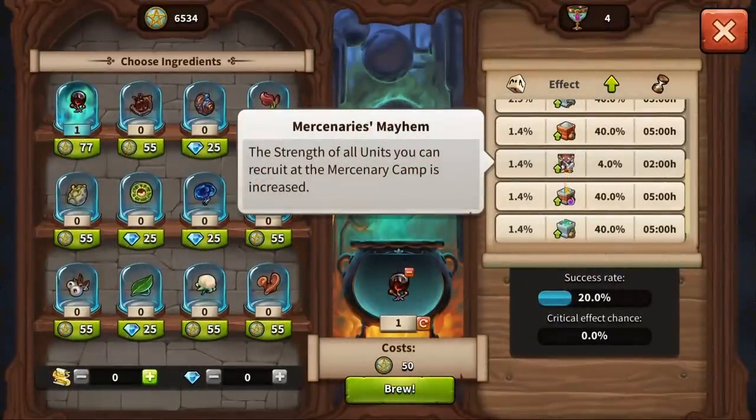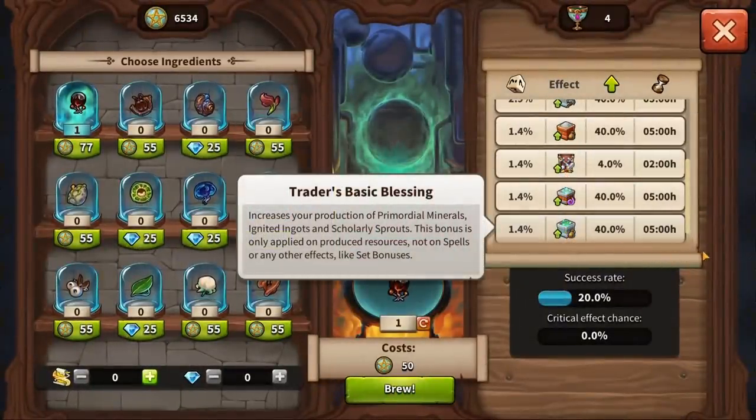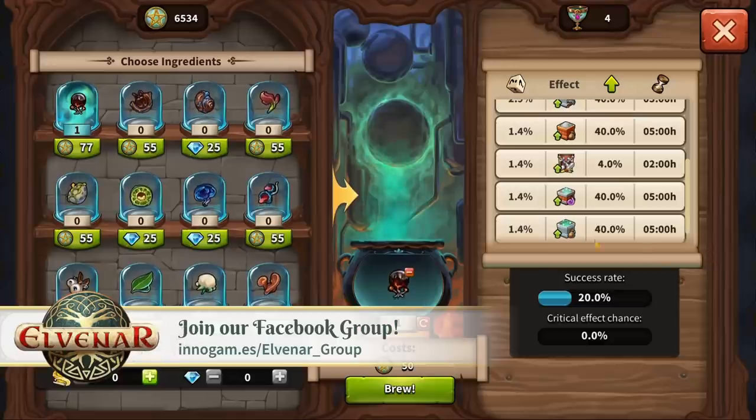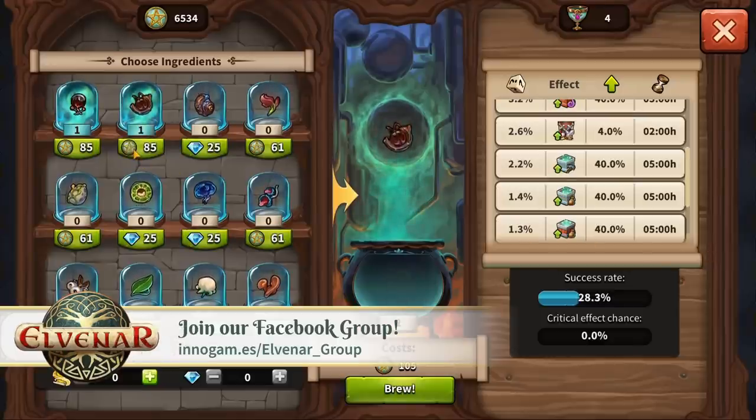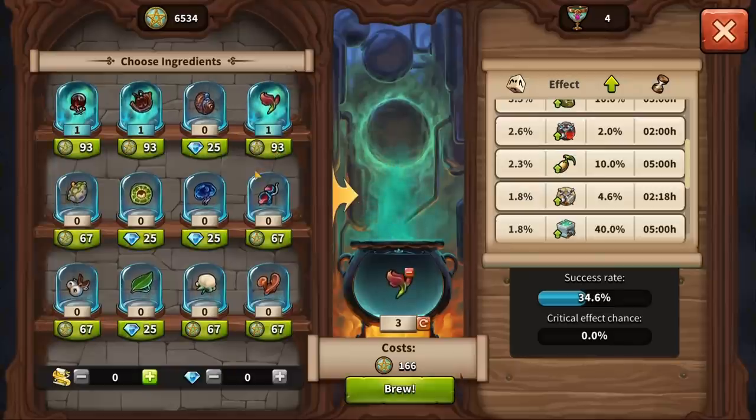We hope you love Elvenar's brand new Cauldron as much as we do. As always, let us know what you think in the comment section below, and join our official Facebook group to discuss with your fellow players and friends. Have a lot of fun creating and sharing your very own magical potion recipes, and see you in the game!